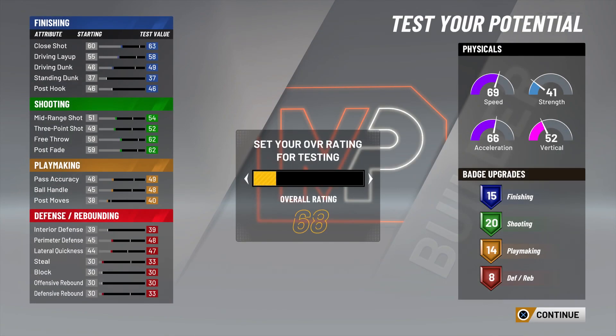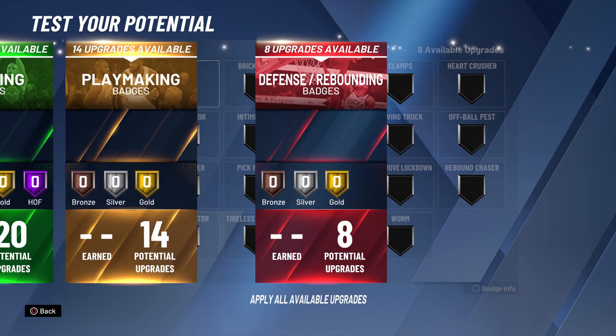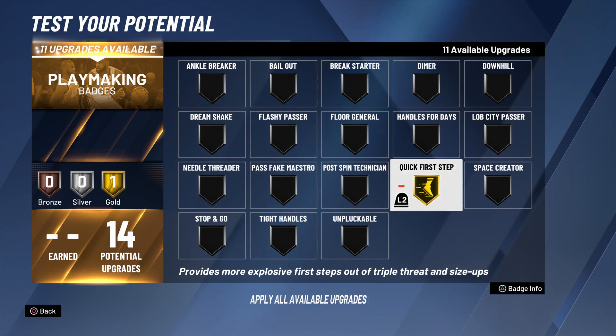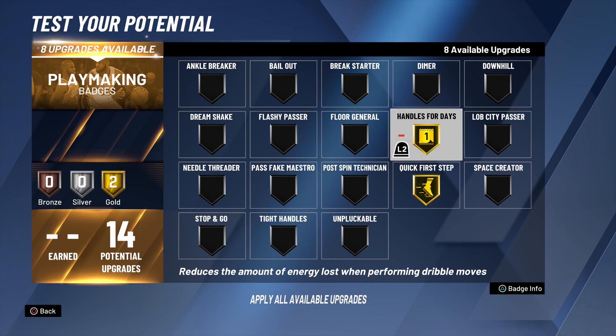86 ball control is overrated — trust me. In the comments, am I right? For all y'all who have a build that doesn't have 86 ball control, I bet you can score without it. At the end of the day, all you need is Quick First Step — Hall of Fame if you can get it. You have to average out at 86 speed with ball compared with your ball handle and your speed.